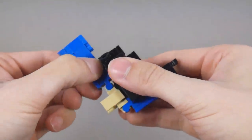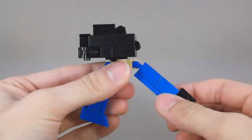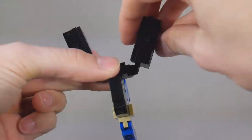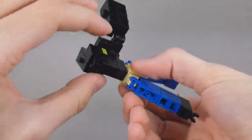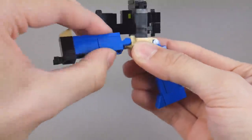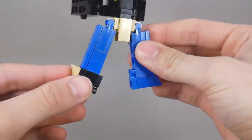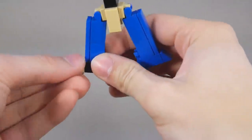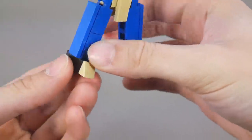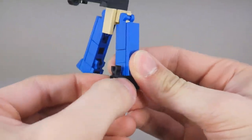To transform him, first we're going to disconnect the tail and bring down the neck. Next, we'll open up the wings and rotate what will be the robot's waist. The legs will swing around, and then we can work on the feet. First, the beak will rotate, then we can bring the foot forward, and rotate the crown onto his heel.